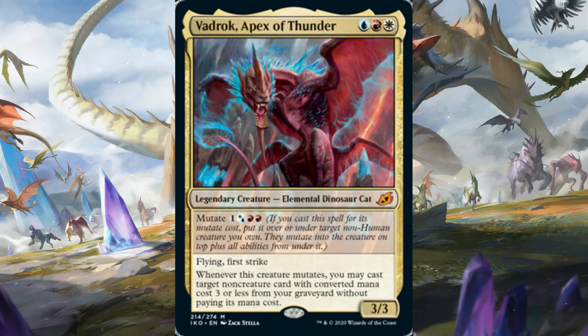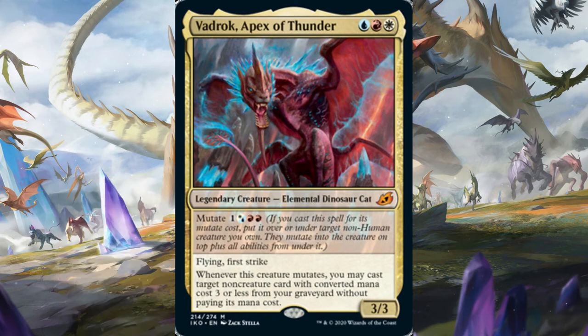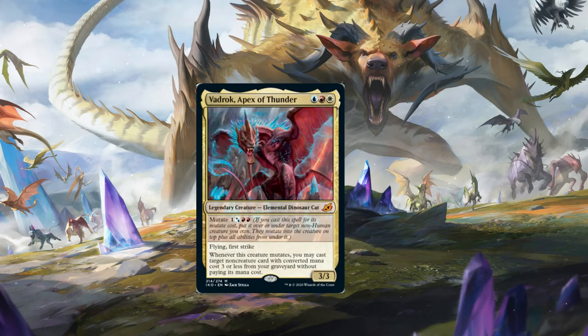Vadrok Apex of Thunder is a three-mana 3/3 flying with First Strike - impressive for three mana - and it can mutate to cast a non-creature card with mana cost three or less from the graveyard. I look forward to using this to return a Teferi or a Narset. My main issue is that for it to work you need a creature in play to mutate onto, a non-creature card in the graveyard to recast, and to not be super far behind on board - not common for all those to line up. The main place it would work would be maybe in a Hero of Precinct One deck, noting you can't mutate onto humans like the tokens. Vadrok gets a 2.5 from me - the body is good, but the recursion ability will be hard to use.